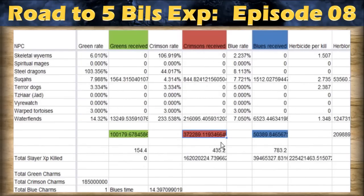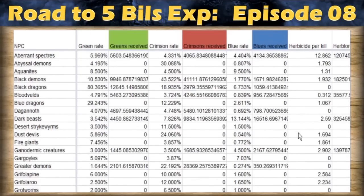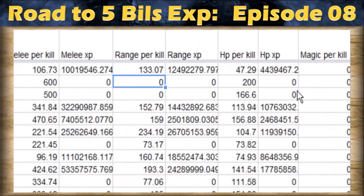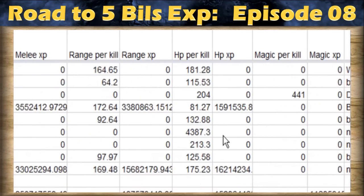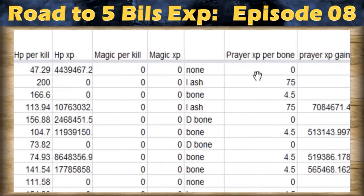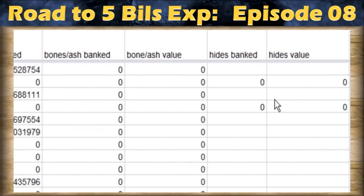So it's very useful to plan things — for example, if you need a lot of charms, you can change your task list to get more charms. There is also the range, melee, and magic experience columns, so you know how much experience you will get for each kill.